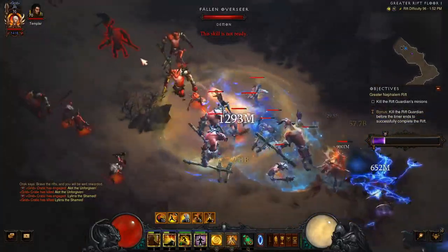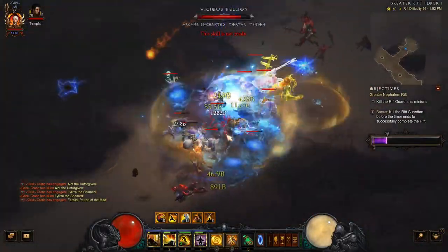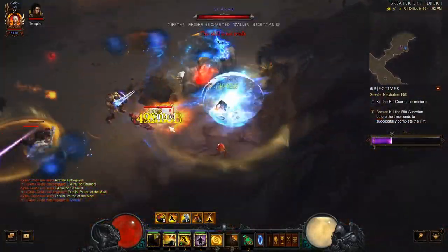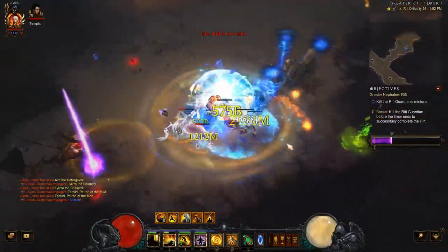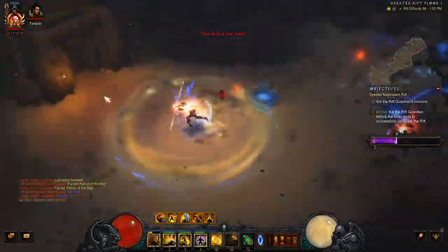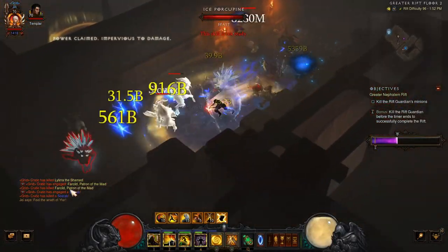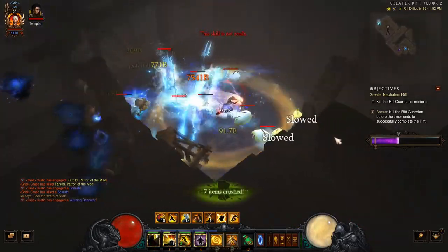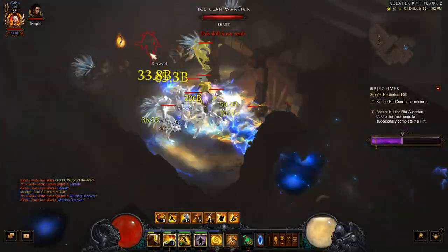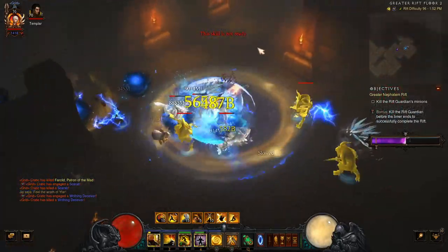When we look at the wizard specifically, another thing you'd think is maybe we could hybridize a Manald Heal-based build with some other skill, which would be super cool. But I have to remind you that Manald Heal proc damage still isn't increased by your elemental percent damage on gear. This would need to be fixed before we'd be able to hybridize with Manald Heal or run multi-element builds with Manald Heal. It's kind of like almost everything you can think of — there's no way in at this point in the game.